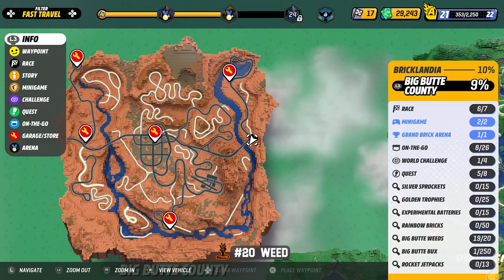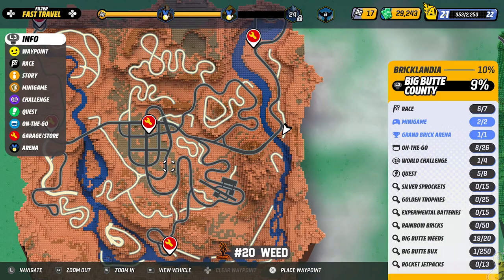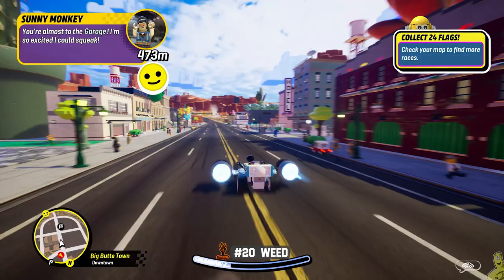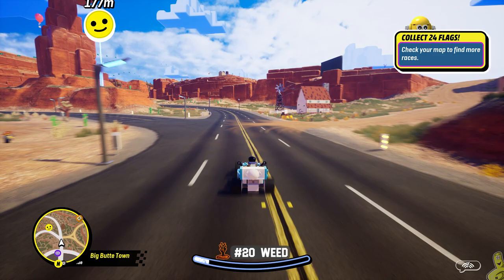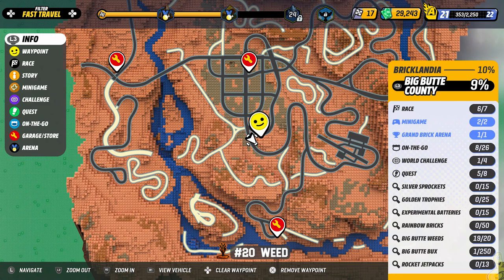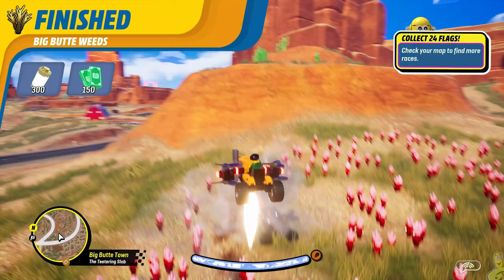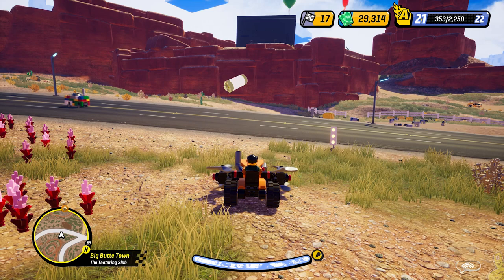It's actually just to the left of that loop. We're going to warp to the fast travel point right in the center of the map, pull the e-brake, whip it around, and right along the edge of the main road is our final patch of weeds. We'll pull out the Chopper one last time for Big Butte County. Keep in mind there are weeds on all four maps — we'll take those on appropriately and finish all the collectibles for Big Butte County before moving on to Prospecto Valley.